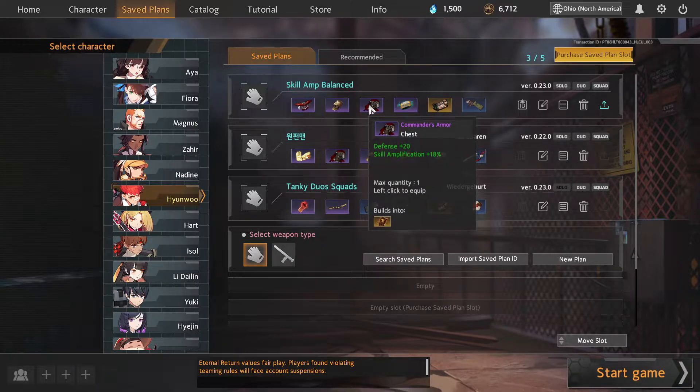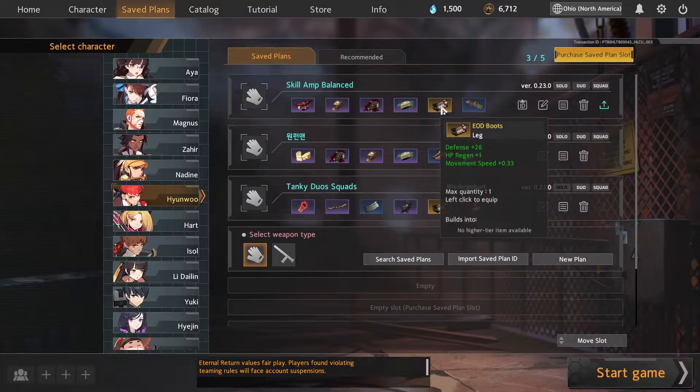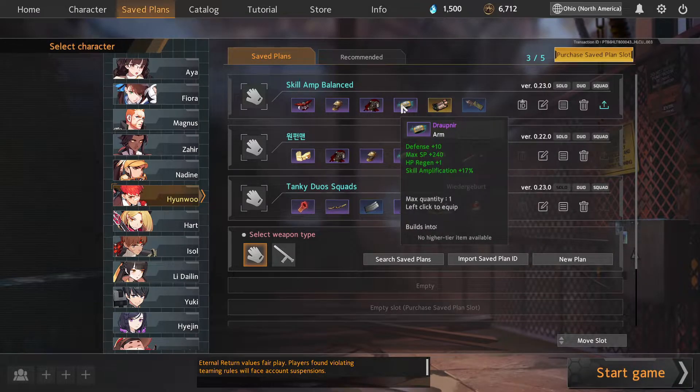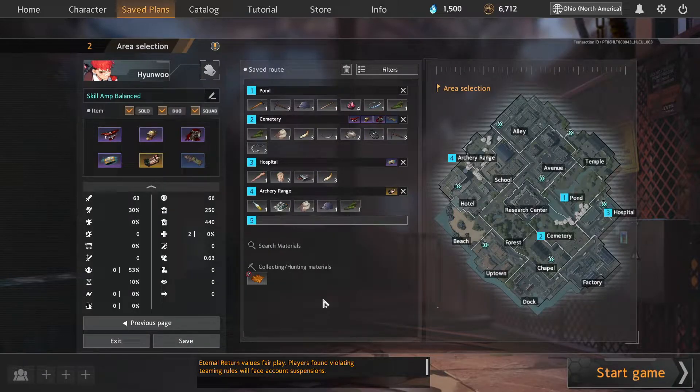Commander's Armor is your chest piece and gives you defense and skill amp. The Druknir gives you defense, SP, HP regen, and again skill amp. EOD Boots give you defense, HP regen, and movement speed. Finally, the Laced Quiver gives you attack power, attack speed, and movement speed. Most items provide skill amp as the theme, but they also supplement with attack power, defense, HP regen, and max SP — making it a well-balanced build.